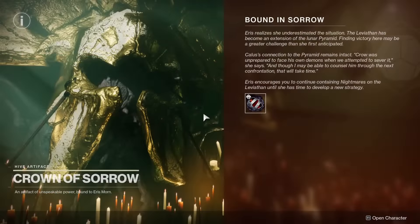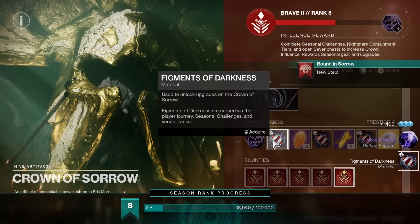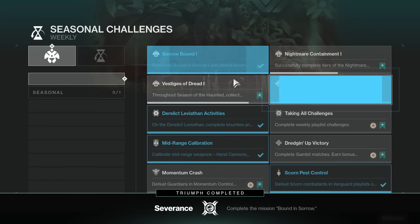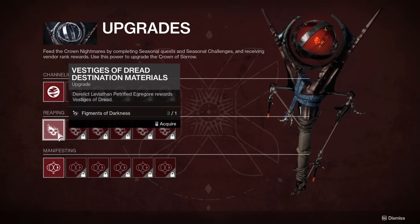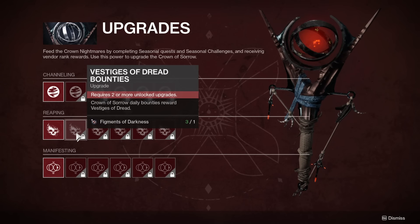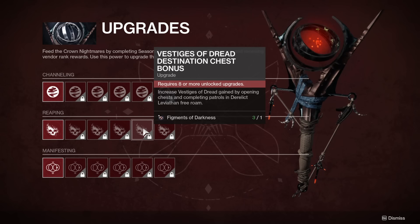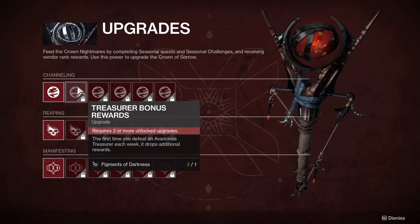Another currency is the Figment of Darkness, which is mainly earned via seasonal challenges and in the reputation track. Just when I thought we were getting away from the big upgrade grids — boom, 6x3 grid in our face. We have channeling, reaping and manifesting sections, with each one of these sections corresponding to a certain thing. Channeling gets you bonuses on your rewards, reaping boosts your vestige gains, and manifesting is for focusing your umbral engrams. I personally am choosing to target reaping first to make sure I never have issues with having vestiges. Focusing engrams is something I usually end up doing later in a season, especially considering you need to acquire the item before you're able to focus it via engram. The end goal is eventually to get all of them.